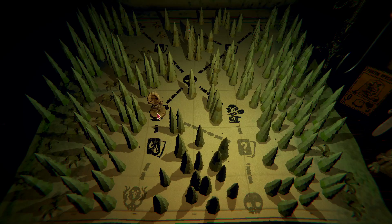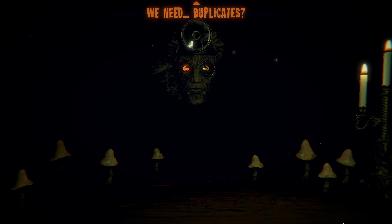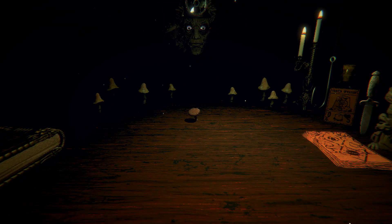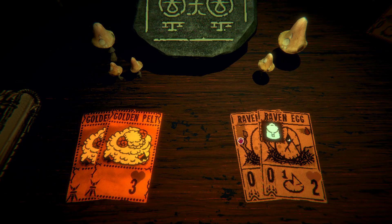That's just worthless — I need to get rid of it. We need duplicates, one for each of us. The golden pelts are the raven eggs; the raven egg would just become a 0-4 with fledgling. Or I can combine the golden pelts to clean up my deck bloat and then get a combined rare thing once I turn them in.